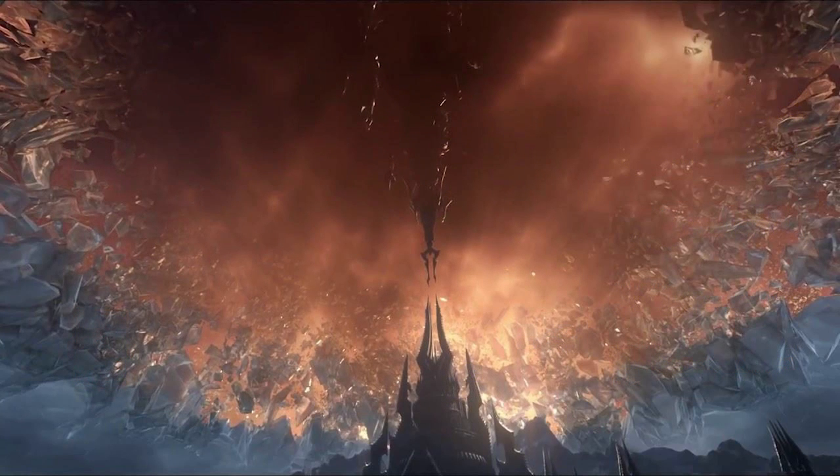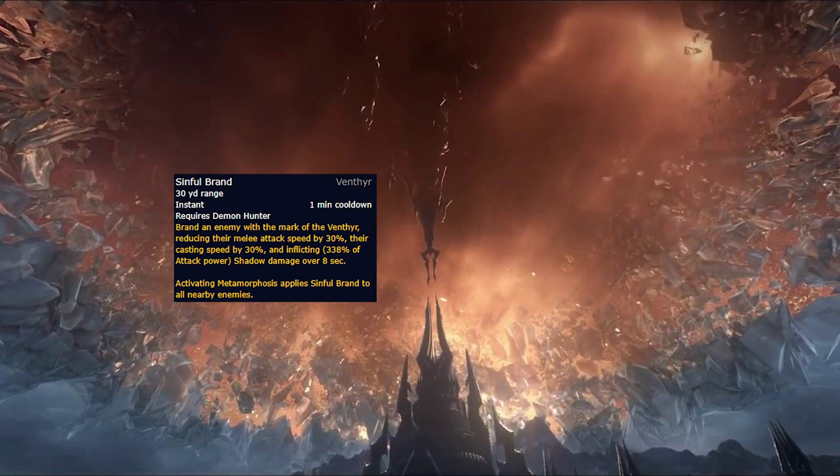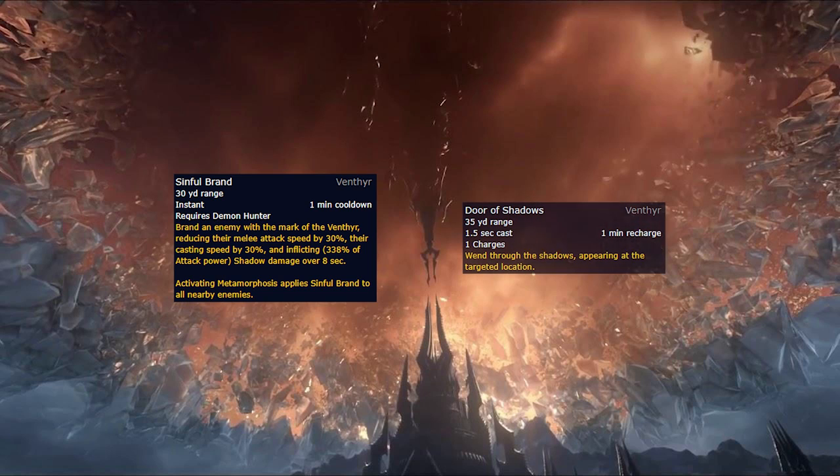Last up we've got the Venthyr, who offer the Sinful Brand ability, which deals shadow damage over 8 seconds to an enemy and reduces their attack and casting speed by 30% for the duration. It also applies to all nearby targets when using metamorphosis. While this sounds very strong for AoE situations such as Mythic Plus, it unfortunately loses out to Kyrian. Similarly, in single target it loses out to both Kyrian and Night Fae, leaving it in a spot where it doesn't shine in any sort of PvE content. The Venthyr general ability is Door of Shadows, which is another ability that is a bit lacking as there haven't been any relevant skips found using it in Mythic Plus, and it's unlikely groups would use too many of them as it's much easier to just bring a rogue.